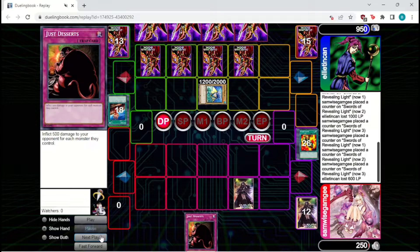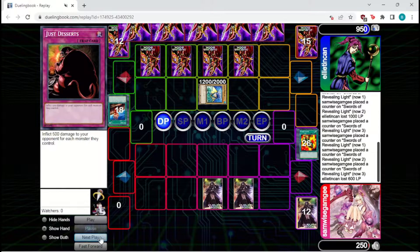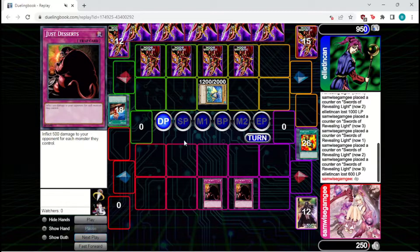Just Desserts is very good — if they commit more to the board, it could potentially kill them. Final Flame is also extremely good. If they have two monsters on the board, we're pretty much set. Activating Final Flame now drops them below a thousand. Setting Just Desserts here means we have two 500 damage activations, which will kill them. Note how close this game was — this only kills them by 50. Those Maneater Bug attacks earlier in the game did actually pay off in a big way.